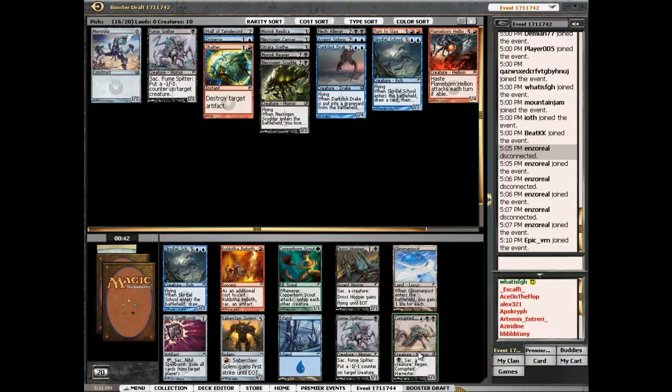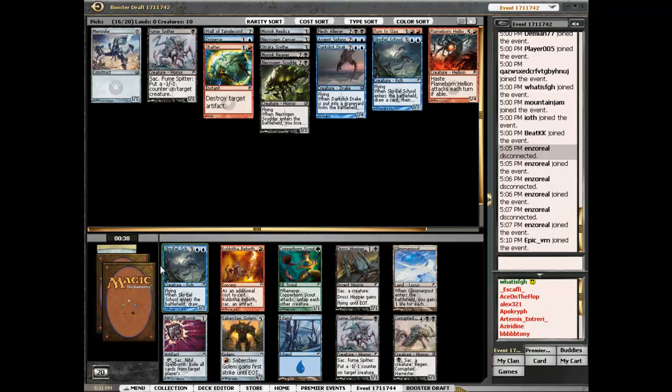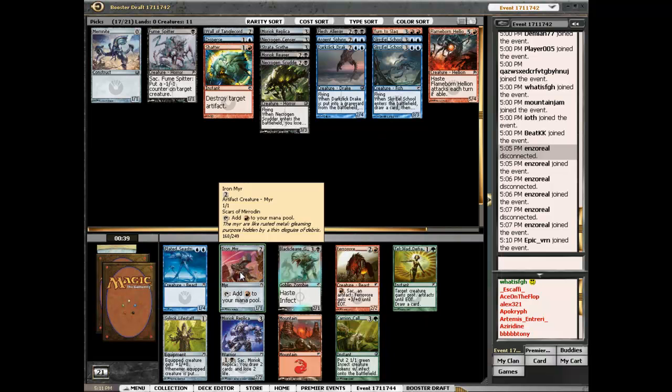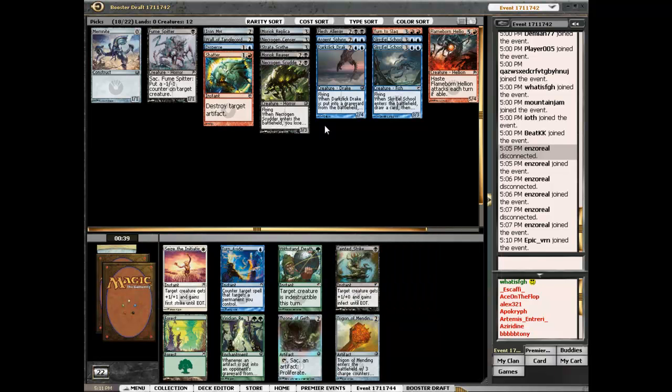Obviously I'll take the flyer over there. So there's another Fume Spitter — I think I'll just take another flyer. There's a Red Mirror here, some Infect stuff. Life Staff is good on defense and good on flyers. Replica is good because it draws a card. But the Mirror is exactly what I need — it's a 2-drop, it accelerates me, it's red. That's just perfect for my deck right now.